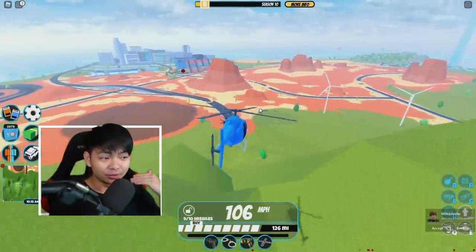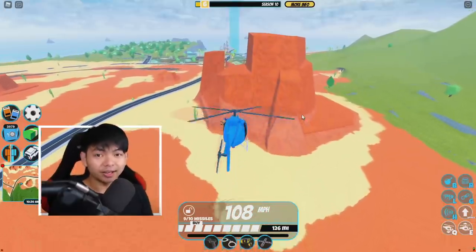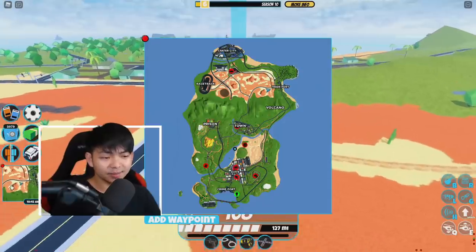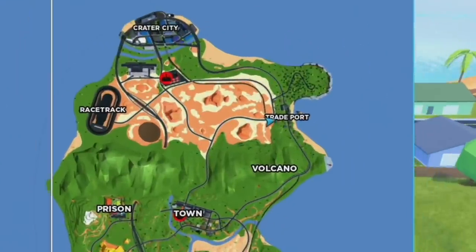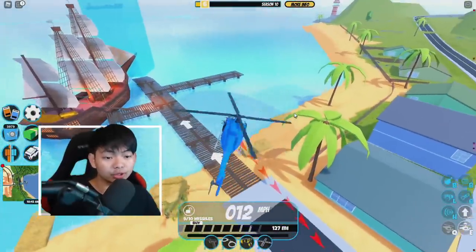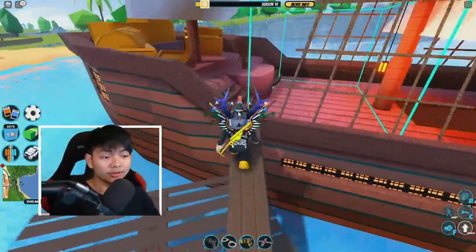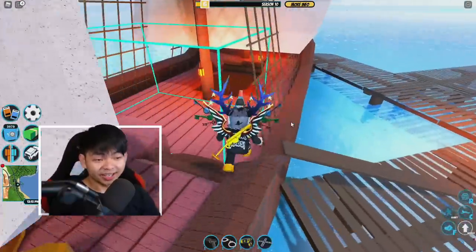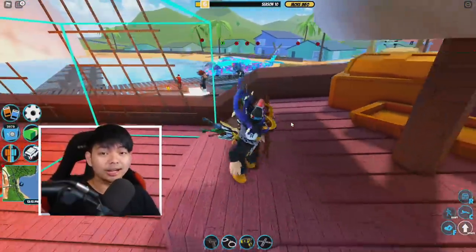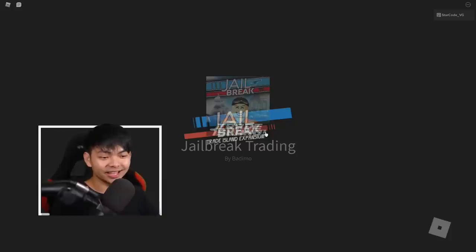Roblox Jailbreak just released a brand new trading island inside the game. You can go over to this island by reaching the boat. If you don't know where to go, set a waypoint and go to the trade port. Once you're on this boat, walk on the little blue platform and you can literally trade. Let's go inside this trading port and teleport to the brand new trading island.